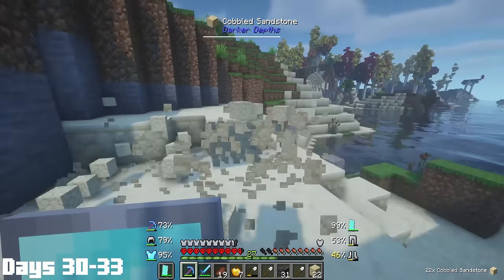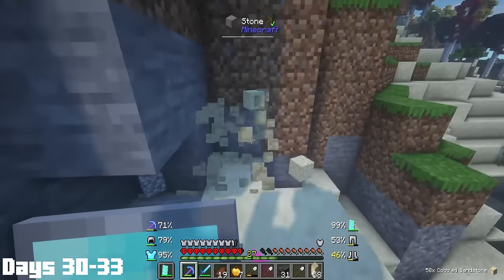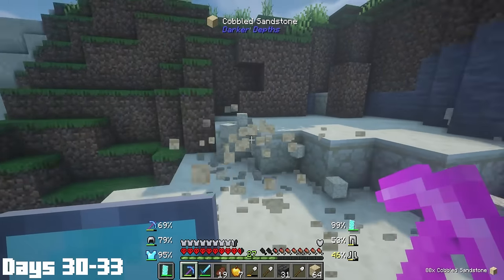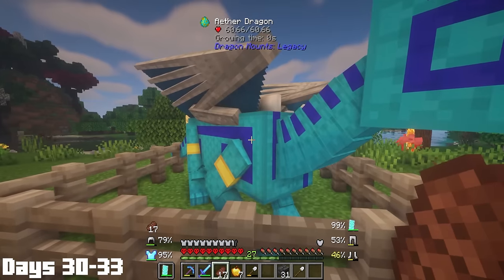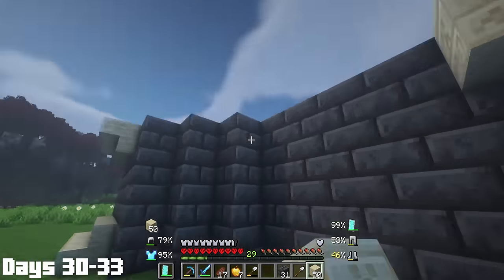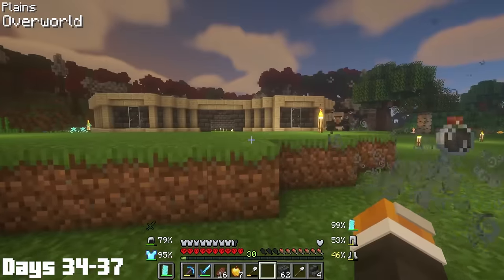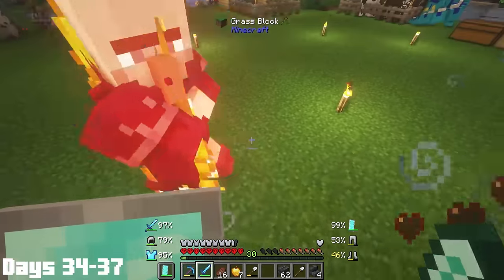Similar to the money in my bank account, I completely ran out of sandstone, which meant I was back mining actual sandstone, but this kind of hurt my soul because I was using my fortune 3 pick and the durability just went away really quick. The day after, my new aether dragon was almost full grown but couldn't wear a saddle and did not have a name yet. After checking on my nameless dragon, I was just back grinding on the house like I was a teenage carpenter.